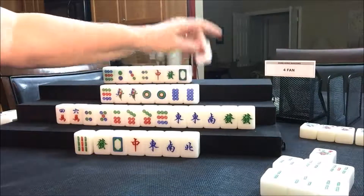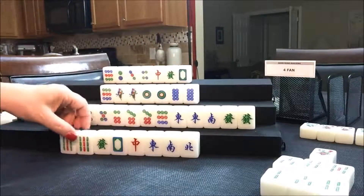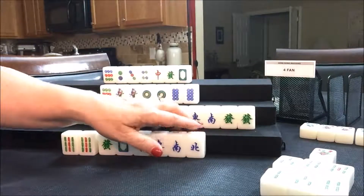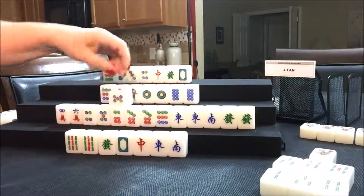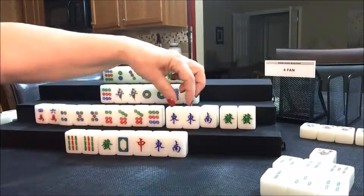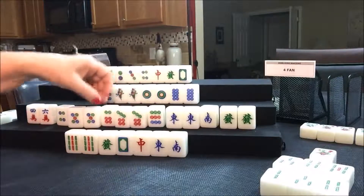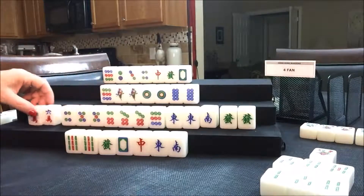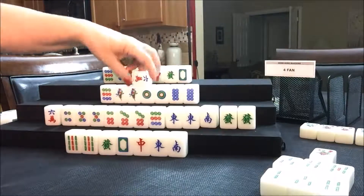There is a North out already — let's throw the North. Draw for South — they drew a five dot; that's nice. So they have potential pong, potential pong, potential pong — lots of good potential; they just need some tiles. Let's get rid of the four crack. Draw for West — six crack, not a keeper, nobody's interested. Draw for North — they got a White. Let's start getting rid of these dragons. We'll throw away the green dragon.